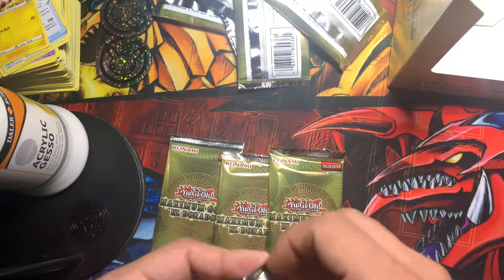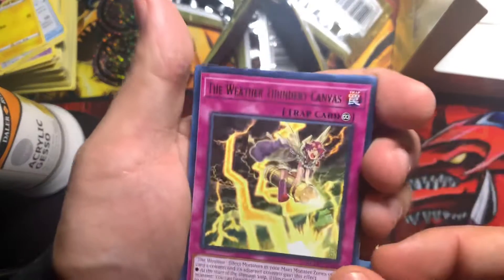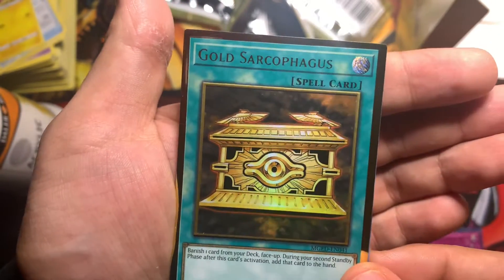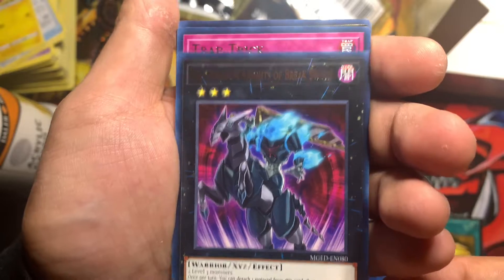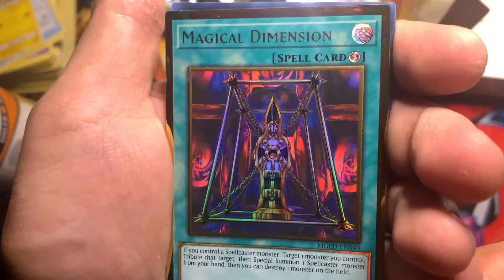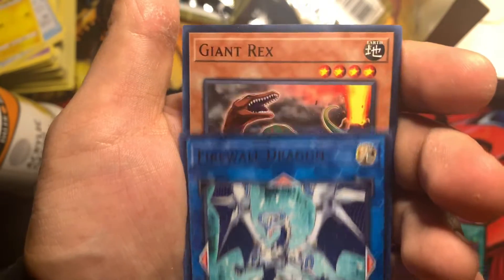We got mini earthquakes here. We think we're like in the Caribbean. Thunder Canvas, Gold Sarcophagus — everyone wants that one too. Look at the edges. Ooh, what is that? Breaksword, Trap Trick. Magical Dimension — people are hating that this card got reprinted. I don't know why. I think it's pretty good. They're like dark magician players. Firewall Dragon — and that's the alternate art of it too.